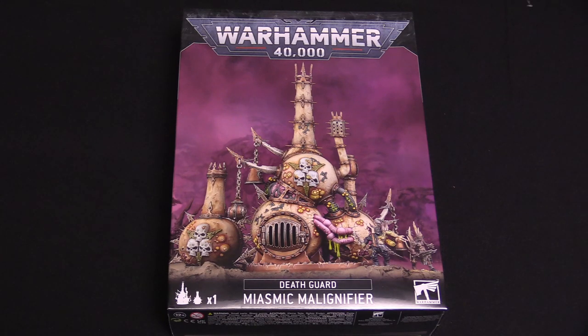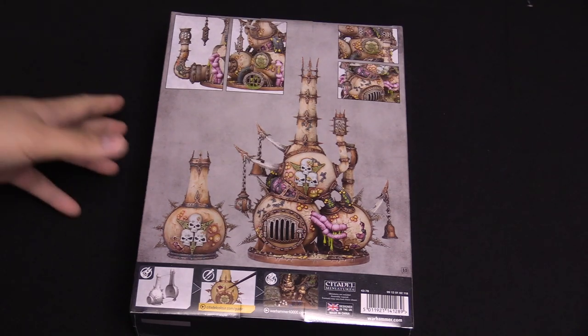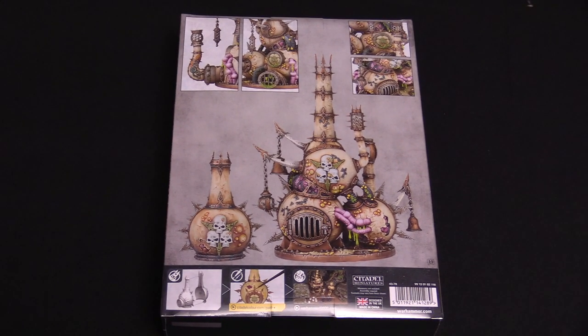Hey everybody, I'm Adam here from Bell of Lost Souls, and I'm back once again to bring you another quick unboxing. Today we have the new Death Guard Miasmic Malignifier. I hope I'm saying that right. It's the new Death Guard terrain piece. It helps spread contagion and corruption for the Death Guard, and kind of penalizes your opponents for getting within nine inches of it thanks to its special rules. We're not here to cover the rules though — we're here to cover the models. So let's go ahead and take a look in the box.